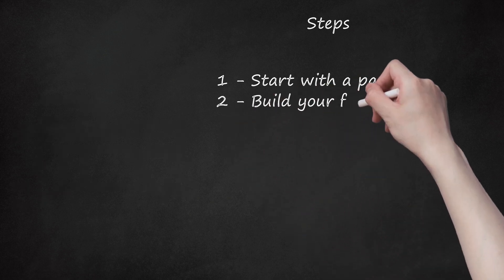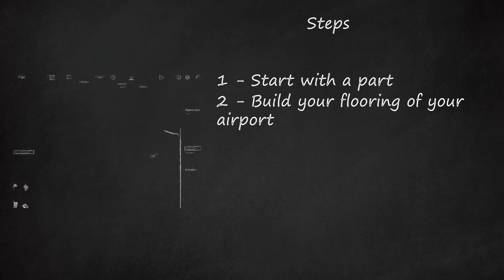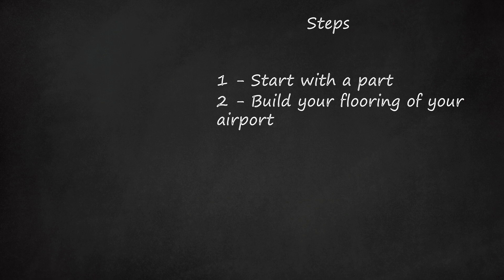Step 2: Build your flooring. Make sure you know how big each place is, like how big the check-in room or terminal floor is. Try using a Robloxian 2.0 or 1.0 to check the size you really want it to be.